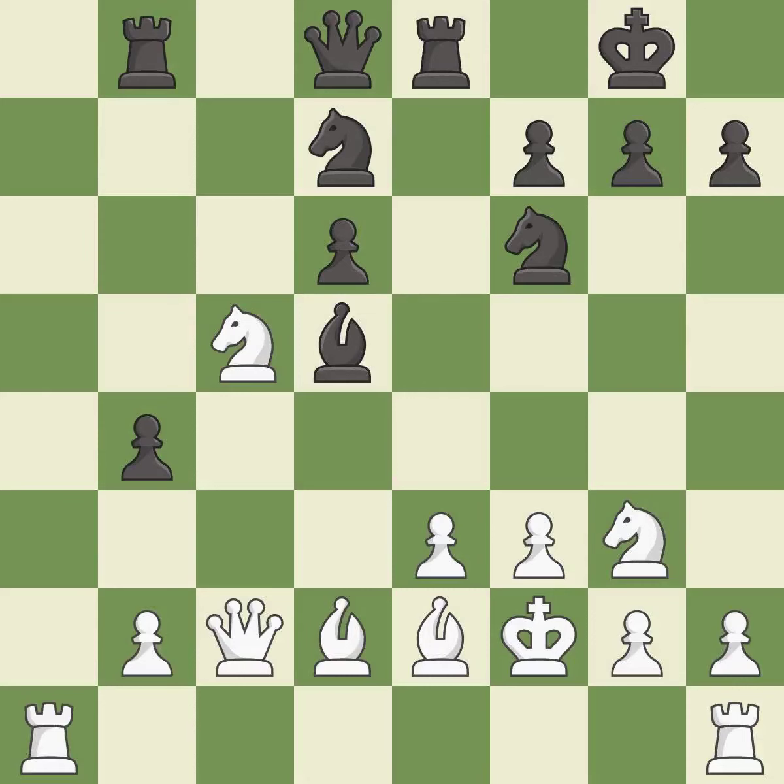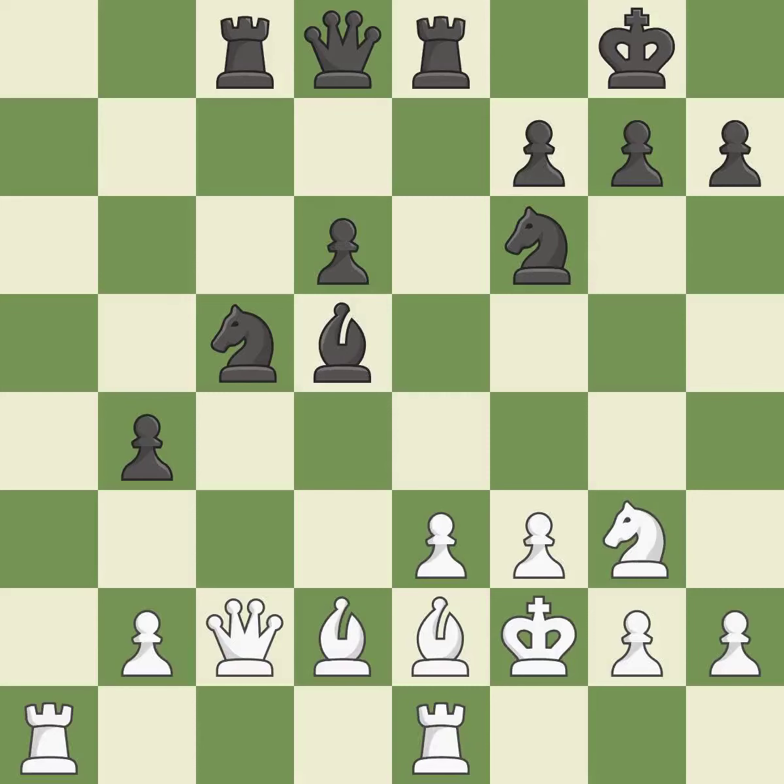This overlooks an opportunity to threaten winning a queen — it is an inaccuracy. Capturing that knight wins material — it is best. This activates a rook by developing it off of its starting square — it is excellent. This threatens to reveal an attack on a queen while also checking the king.